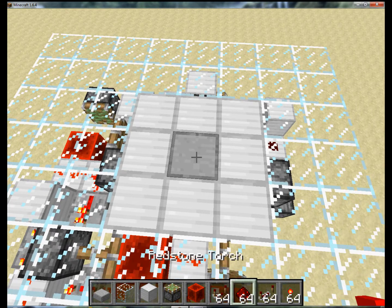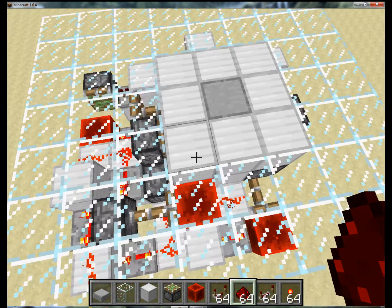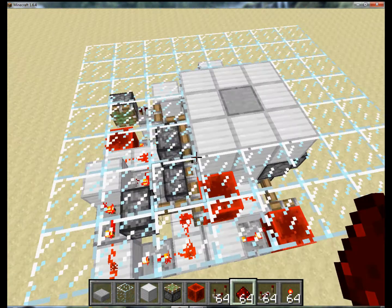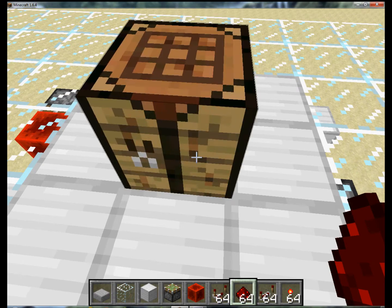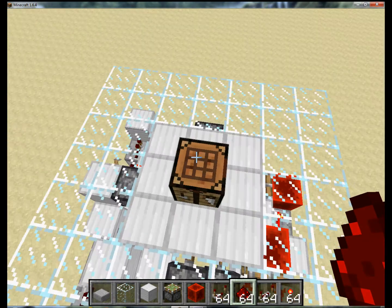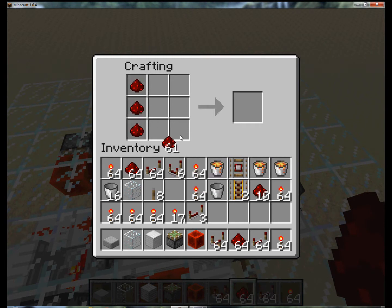So, you take your redstone or your torch — there are a few other things I will update, but redstone and torch are probably the best ones. Come here, place your redstone down, and a crafting table pops up. It's a fully functional crafting table; you can craft whatever you want. Just like that, it made me a redstone block.